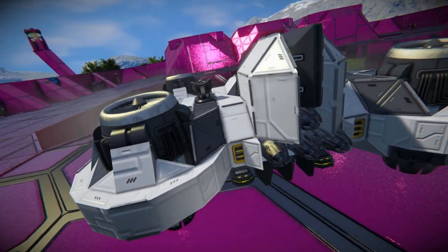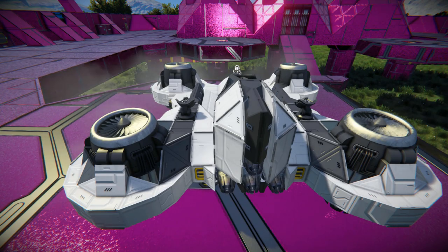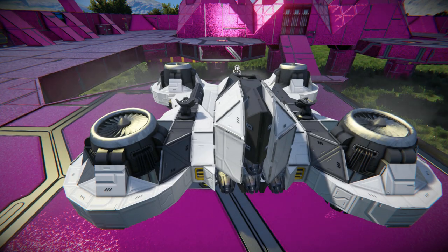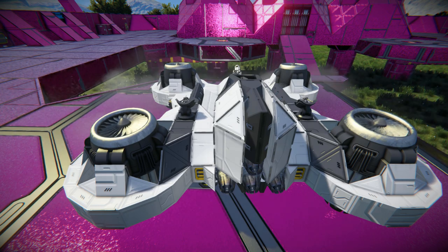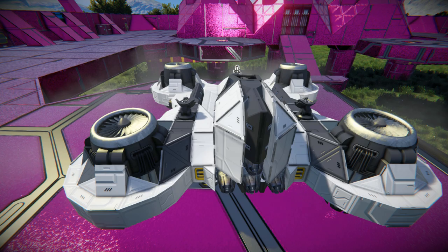When I saw this on the workshop I was wondering if it was using the rotor script — the one where you attach thrusters onto a rotor and when set up correctly it follows the direction you're flying, so you only need four thrusters at most. But no, it's all been fixed in place properly, so there are no rotors to anger Lord Clang when he wants to destroy something.